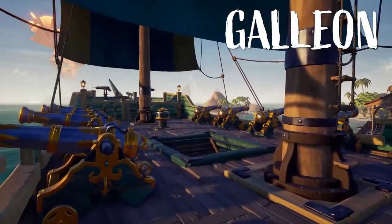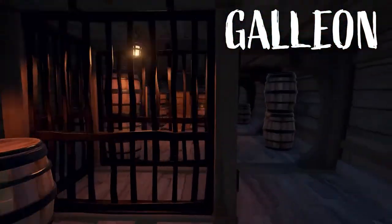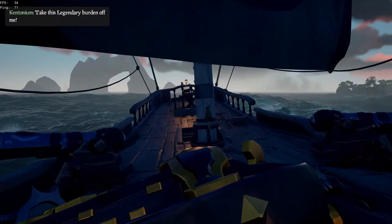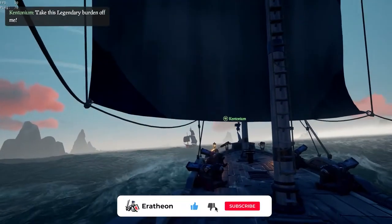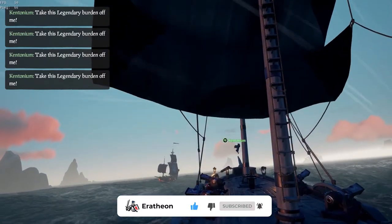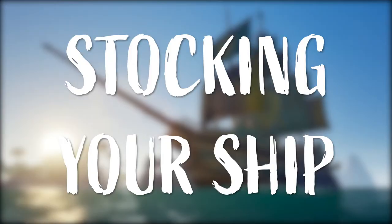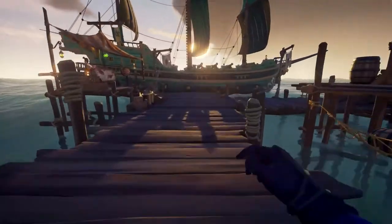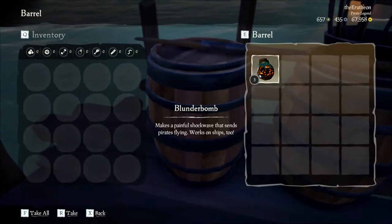Finally, we have the galleon — this is a massive ship with three levels inside. It can hold a maximum crew of four pirates and requires the most teamwork to handle efficiently. Keep in mind that once you select your ship and embark on a voyage, you will not be able to switch ship types without starting all over. It's best to figure out your crew size first and then select the appropriate ship.